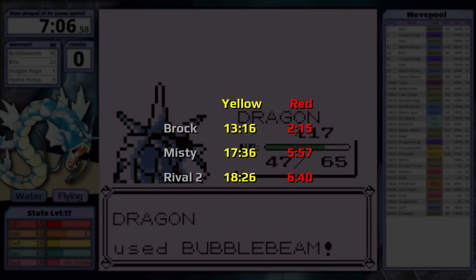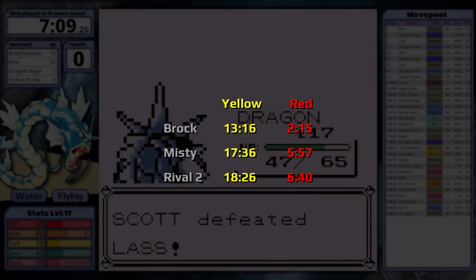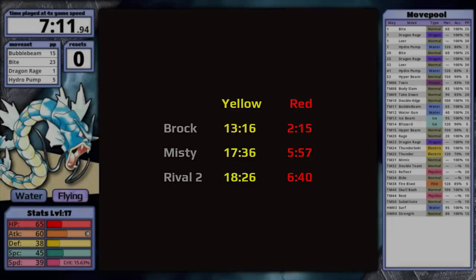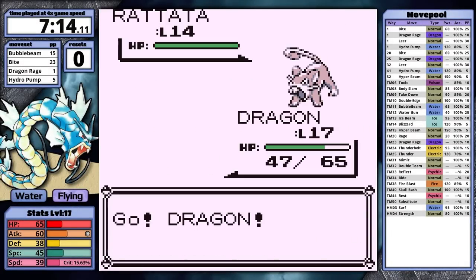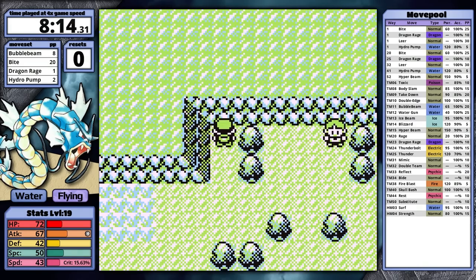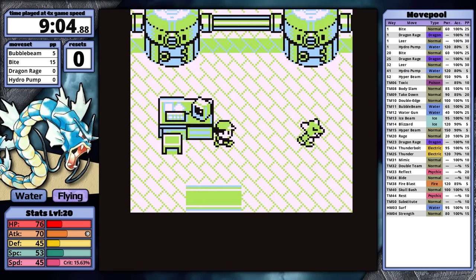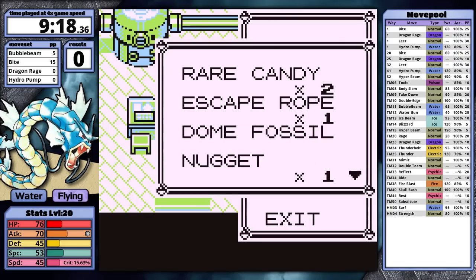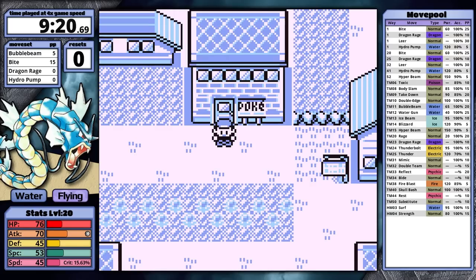Let me check in and compare the two games. Normally in Yellow I'm on Nugget Bridge at around 10 to 12 minutes, but in Red I'm here before 7 minutes — this is so much faster. Aiding my speed is the fact that I won't need to heal Gyarados for a while. I actually healed in Cerulean City, and that was the first time in the entire playthrough. Along the way to Bill's House I grab an Elixir after defeating the Hiker, and then an Ether after the final lass. At Bill's House, I use the Escape Rope to teleport back to Cerulean City, saving about 5 seconds of walk time.